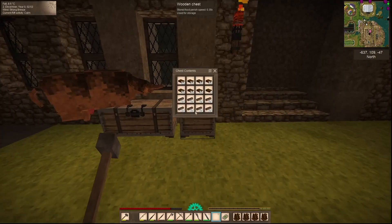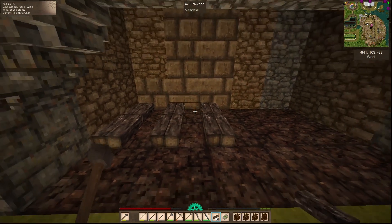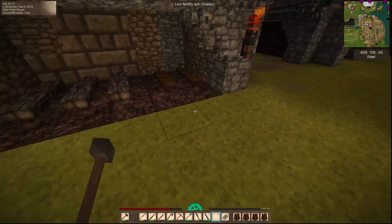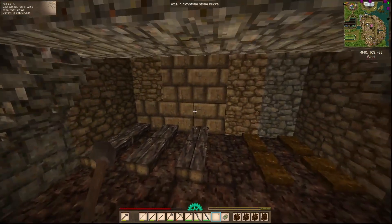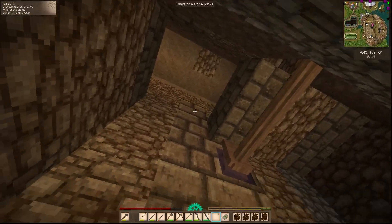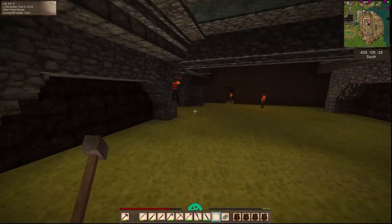Then over here would be where we're gonna stockpile all of our wood and our peat, our firewood. So we'll have it all back here in these sections, and then of course we'll do peat in these sections here. Some of it might come out to here because I do want to make some kind of little guard. And what I also did was dig straight up from about right here into the sluice room, and we have this extra space back here that I wasn't doing anything with.